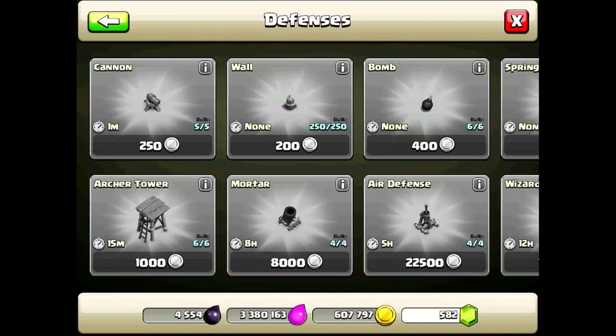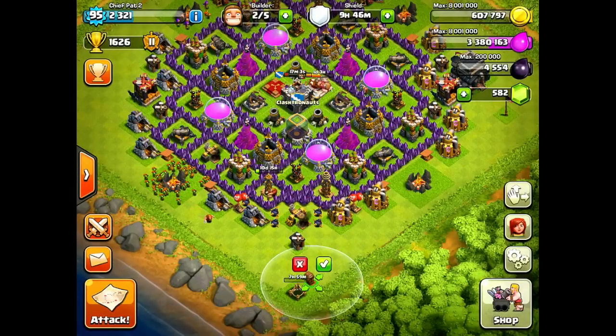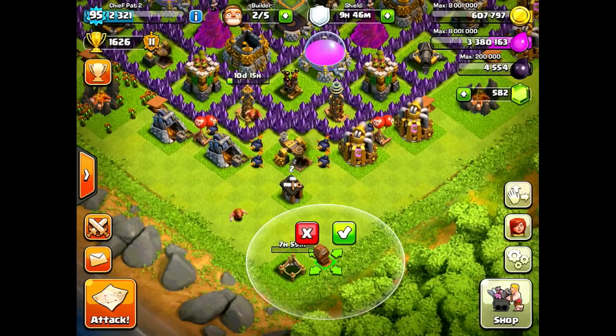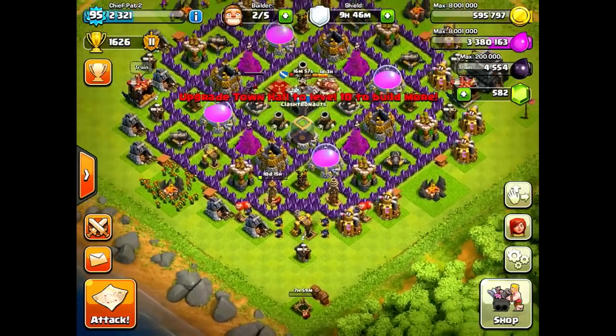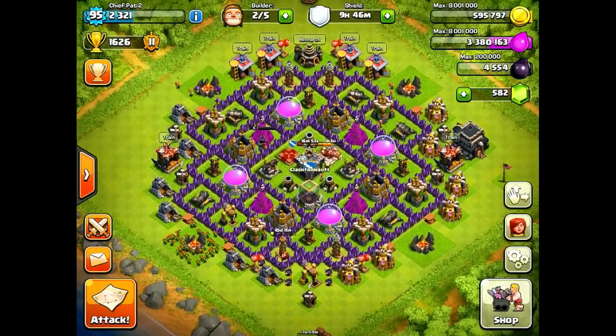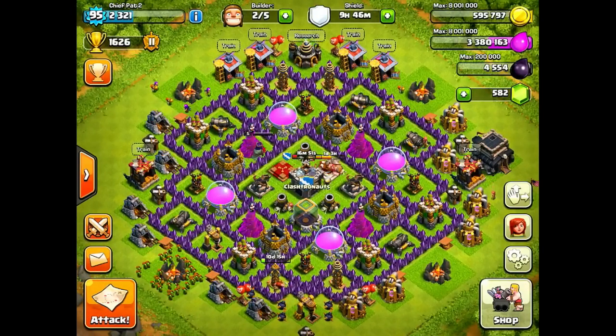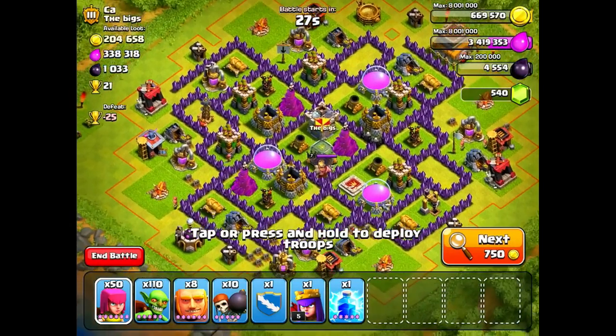First things first, let's build the mortar that we unlocked at town hall 8, as well as the two skeleton traps — they're only 6,000 gold for level one, so that's really not that bad. I only have two builder's huts left, so I'll probably upgrade one of them to level two with the gold from the video, and using my elixir I can upgrade something like my dark elixir drill. I'm really starting to run out of upgrades that are less than three million gold — things are getting pretty expensive.